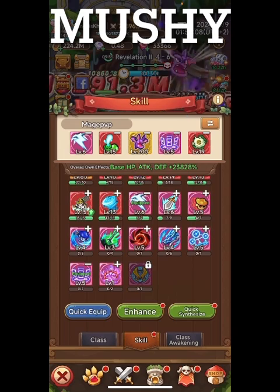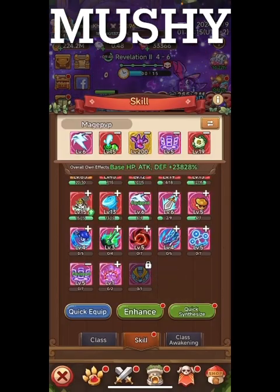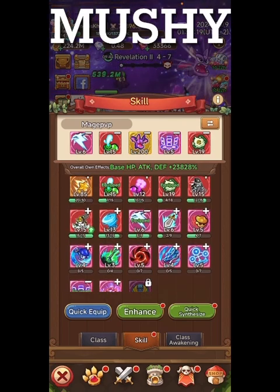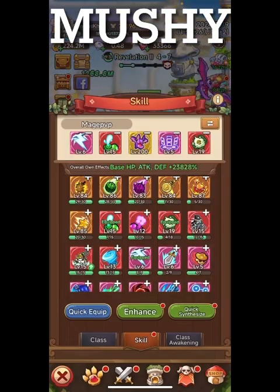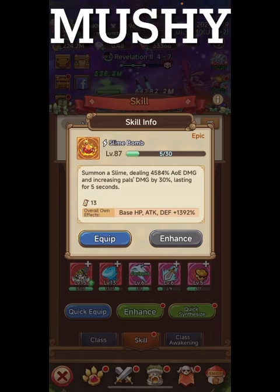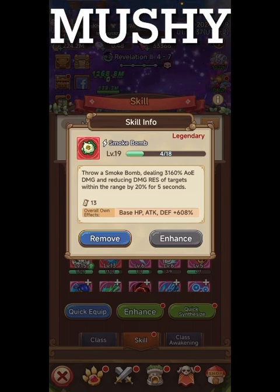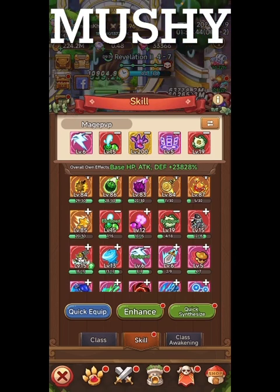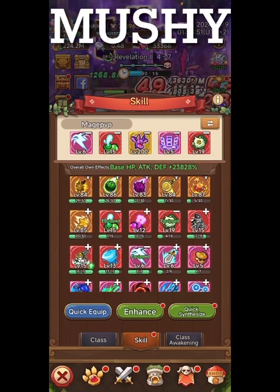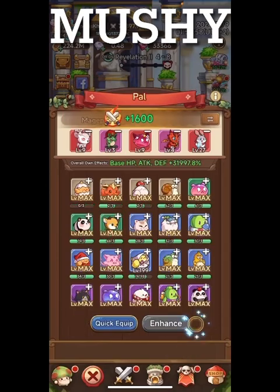For skills, you're gonna need these two: Ancestral Will and Winged Dreams — the two new skills for the necromancer class, and they're a must. After that, you need Blitz because everybody needs it or you lose. The next best is Slime Bomb, which increases pal damage by 30, and Smoke Bomb, which decreases the damage resistance of enemies. Those are five solid skills. You can swap in a Disarm by replacing either Slime or Smoke Bomb, but the other three are pretty much mainstays.